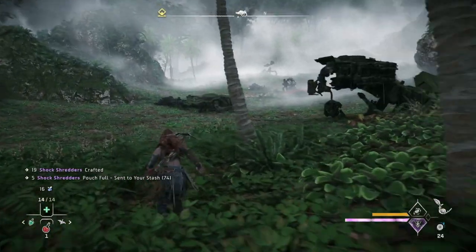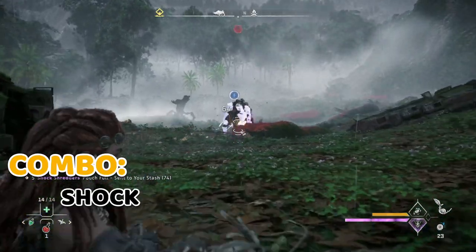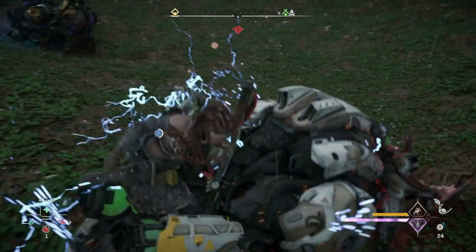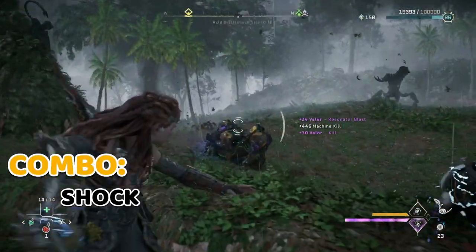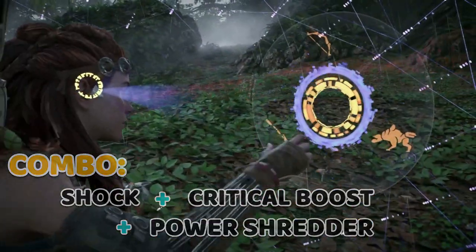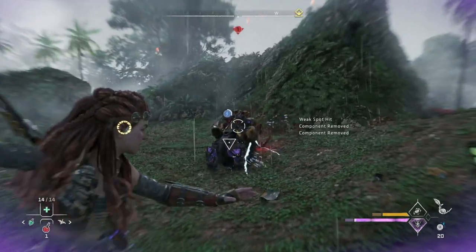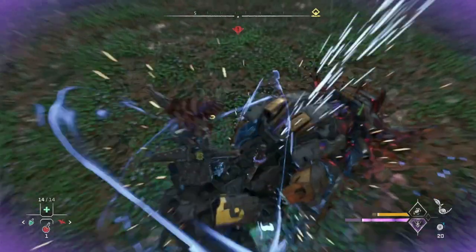And finally, because the Shredder Gauntlet is my favorite weapon in the game, this is my preferred Shredder Gauntlet combination: Shock Shredder plus Grapple Strike plus Resonator Blast, followed by Shock Shredder plus Critical Boost plus Power Shredder. This isn't the highest damage combination, but for me it's probably the most fun.